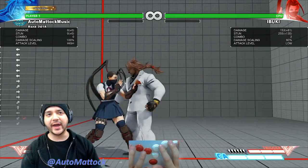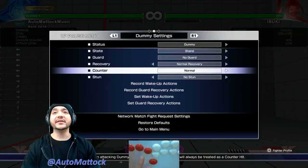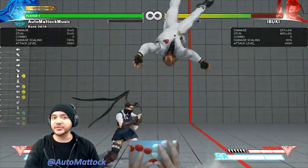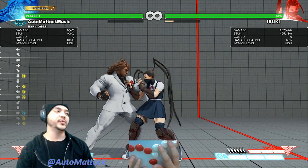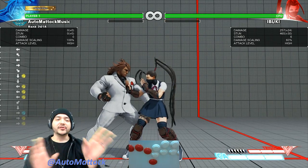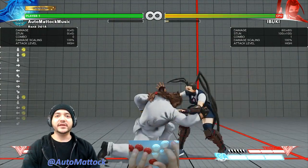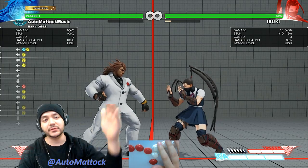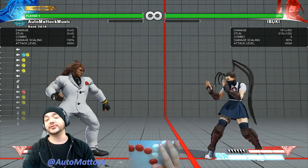Just as a side note, you can link standing medium punch and then walk up and do another one. It is not easy — it's not something you can mash because you do have to walk forward in between. I think having that understanding and combining it with the crouching medium punch and confirming off of that will take your Young Zeku to the point where you'll start to see why this character is ridiculous.